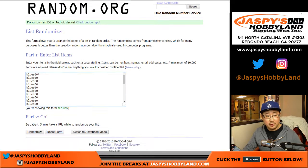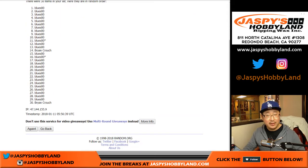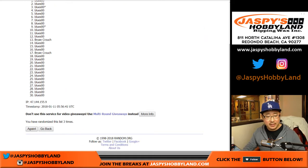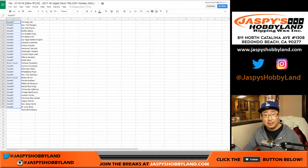All right, so there's all the names again, eight times. Three and a five — one, four, five, six, seven, and eight. After eight times, he had the odds. Blues 00 with the bonus.